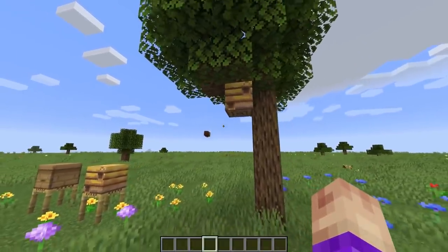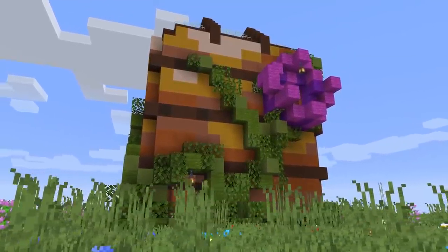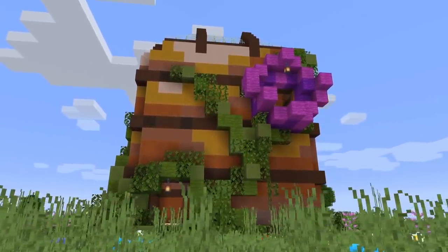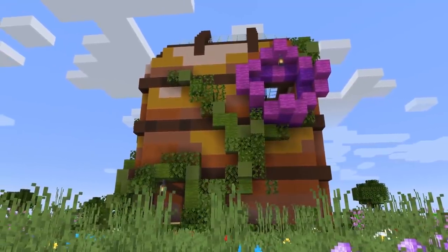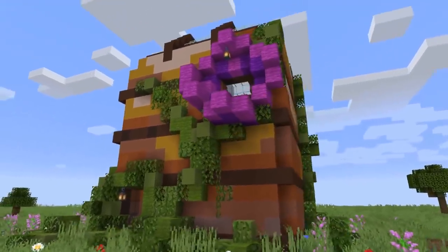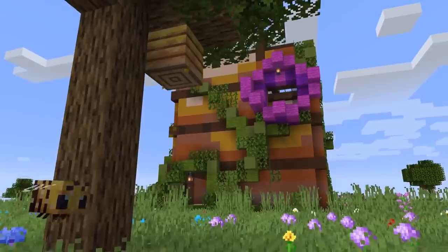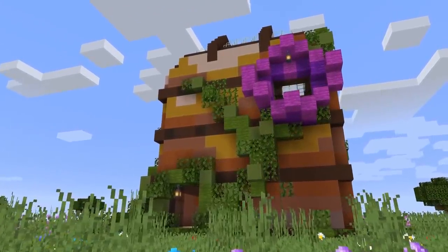You might be thinking, how are you going to do that? That's got to be absolutely ginormous. And you would be right. Here it is — the mega beehive. It's unfinished; it currently doesn't have an interior, but that is what we will work on today. However, the outside is completely done. This was a really cool build for me to do, because all I did was take pixel for pixel the beehive and blow it up, so each pixel was its own block.